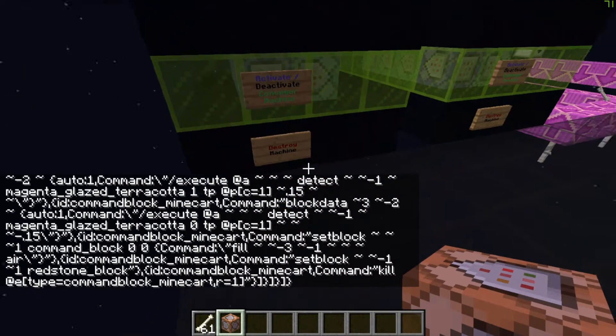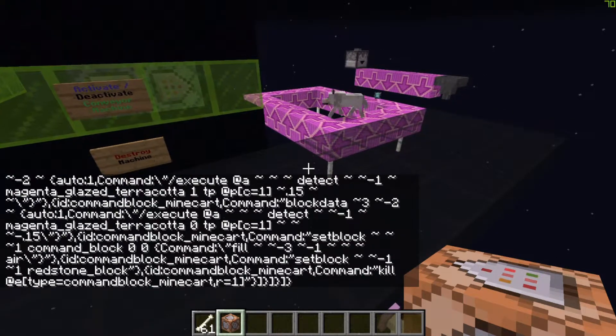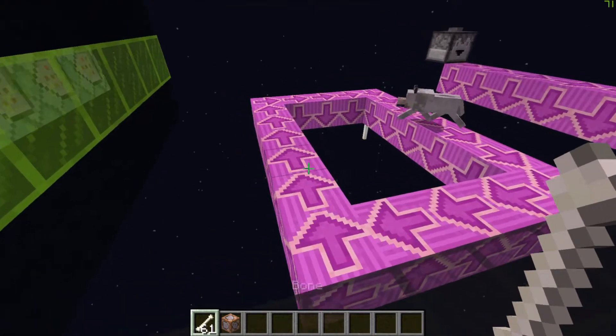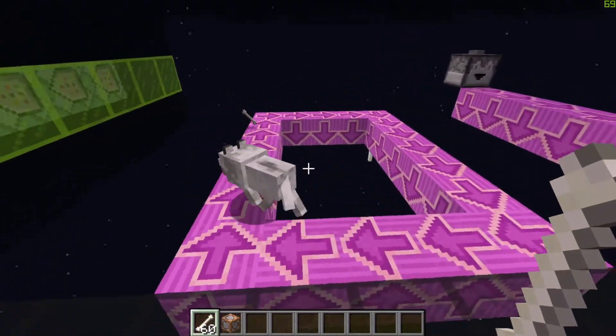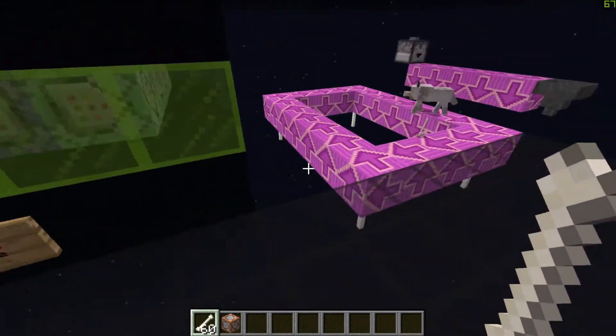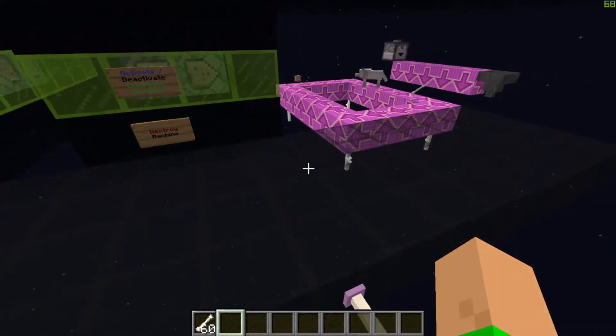As you can see the structure has appeared and now the items are moving around. As you can see it works — the items move round, the wolf is going round as well, and this will work with any entity in the game.